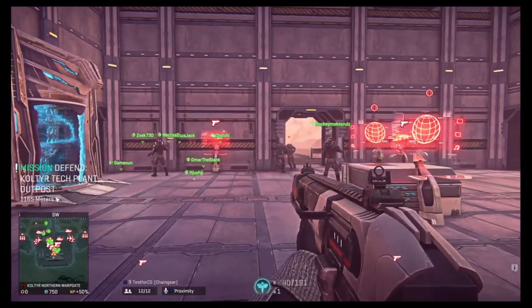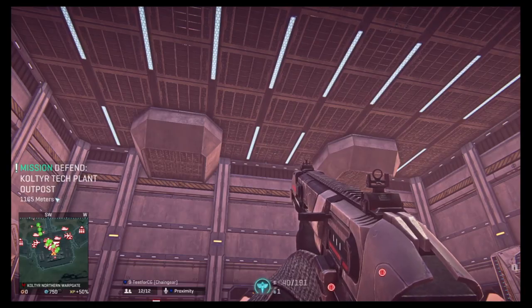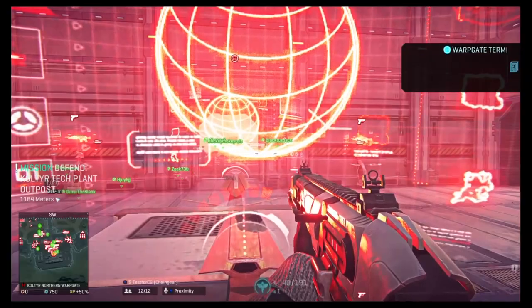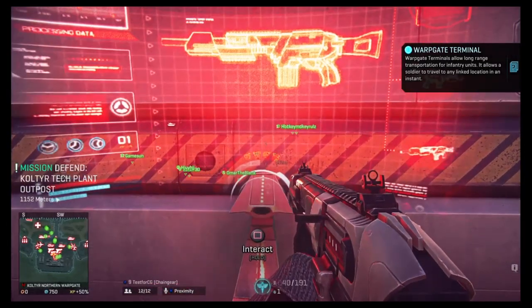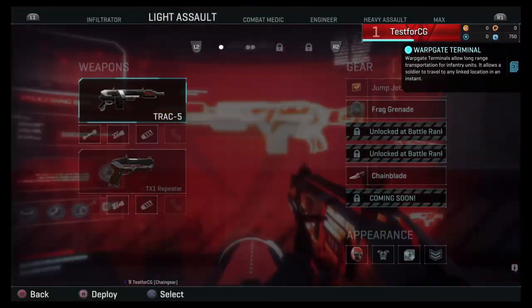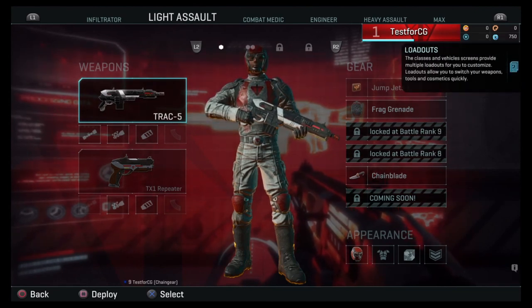Right now we're in our own base, so you're actually allowed to shoot each other. As long as you're in the warp gate base, you can shoot each other as much as you want. But if you're outside in a normal game, do not shoot each other — you will get grief points, which we can talk about at a different time. So in your base there are terminals. This is a warp gate terminal, which allows you to go to different continents. And then there's the equipment terminal, which is what we'll talk about today.